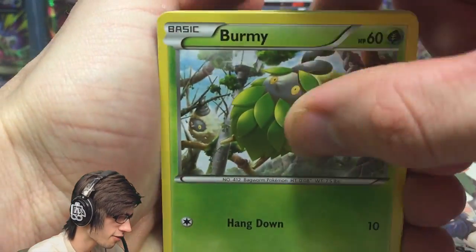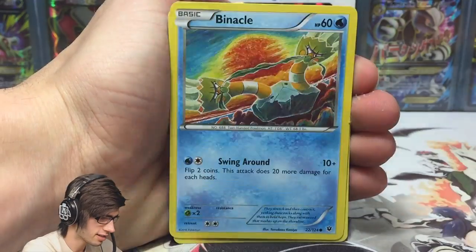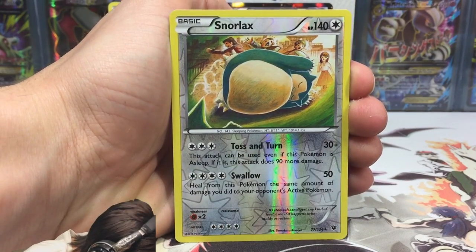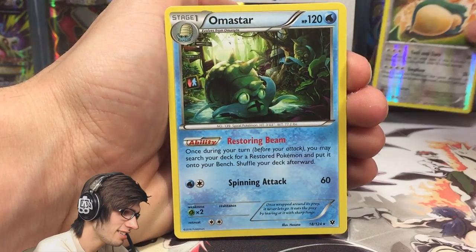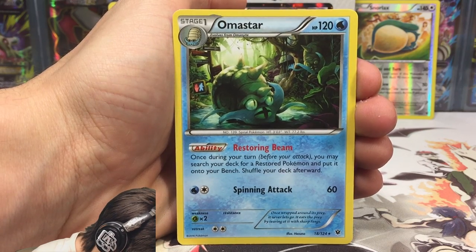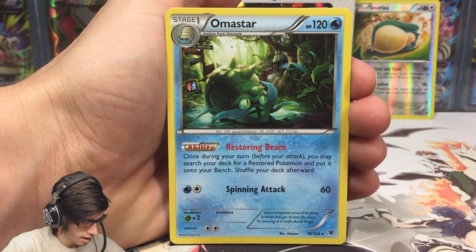The third-last pack from box three: we've got a Burmy, a Seel, Fennekin, Gothitelle, Binacle, a Wormadam, the Devolution Spray, an Onix, and a Snorlax reverse rare — excellent! And an Omastar. That goes with our Omastar Break. It has the ability Restoring Beam: once during your turn before you attack, you may search your deck for a restored Pokemon and put it onto your bench, then shuffle your deck.